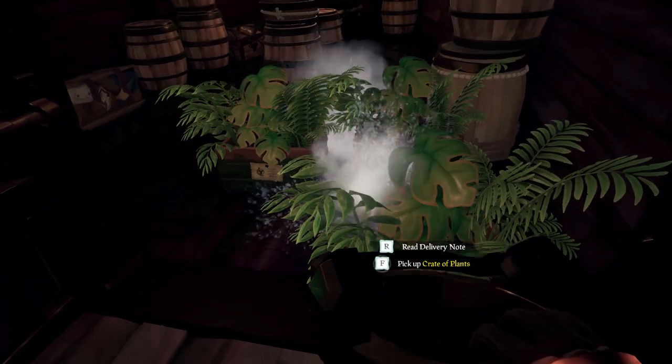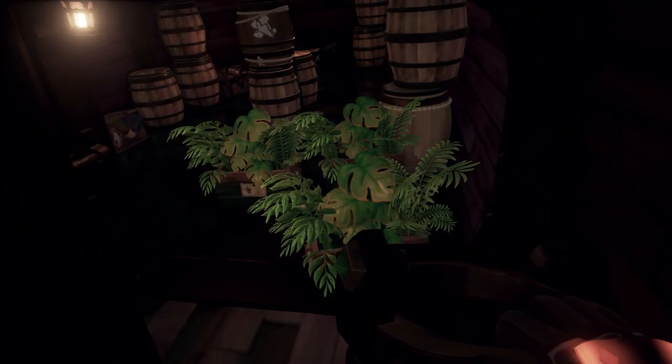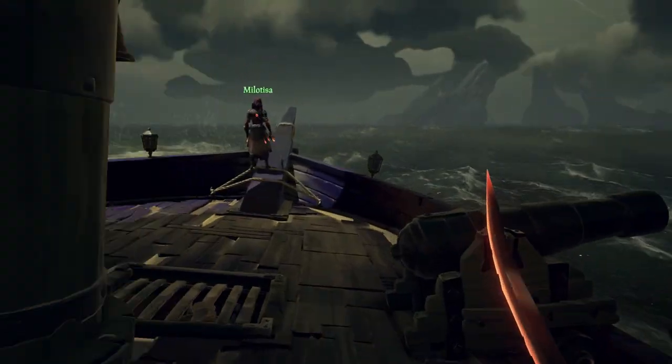The same goes for plants, but instead of keeping them dry, you need to water them. A tip to do this easily is to put the crate on the lower deck and pour a bucket of water into your ship so you can give them water while you're sailing. Don't forget to put a crate of cloths on a higher deck, otherwise those will get wet.